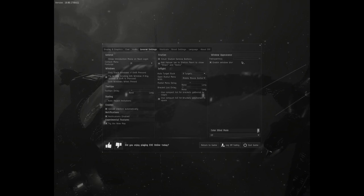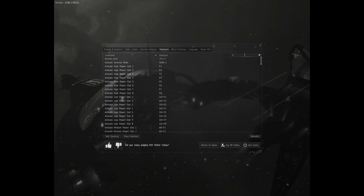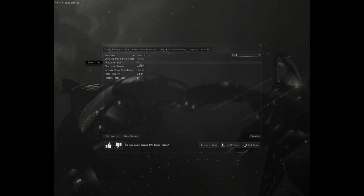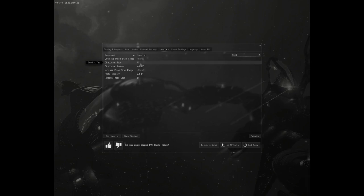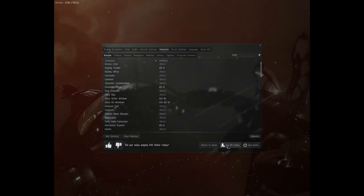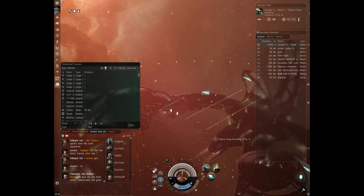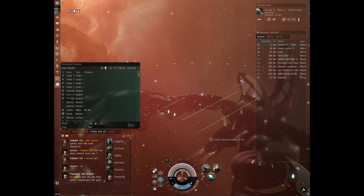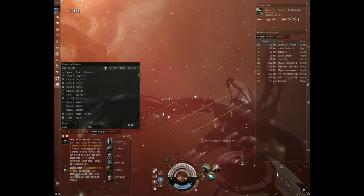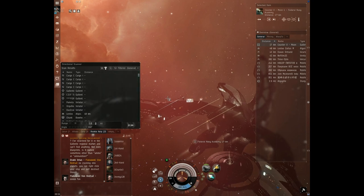Now a shortcut to use the directional scanner faster: I type 'scan' in the keybind search and see it's assigned to V - that's hard to find quickly. There's a big button on your keyboard called Space, so I'll reassign the scan to Space. Now when we return to the game, with the directional scanner open you just press Space and it scans again. Because it's a big button, you can press it very easily from any hand position.